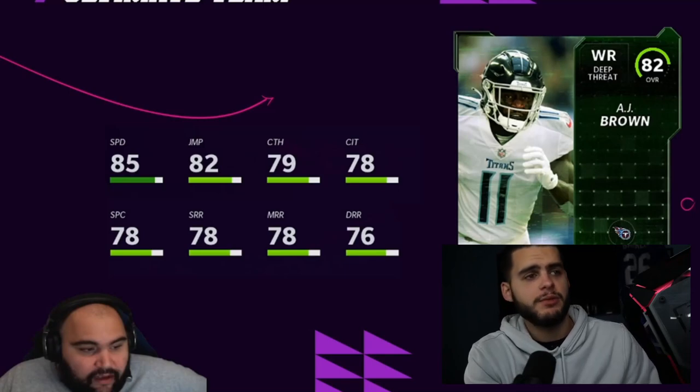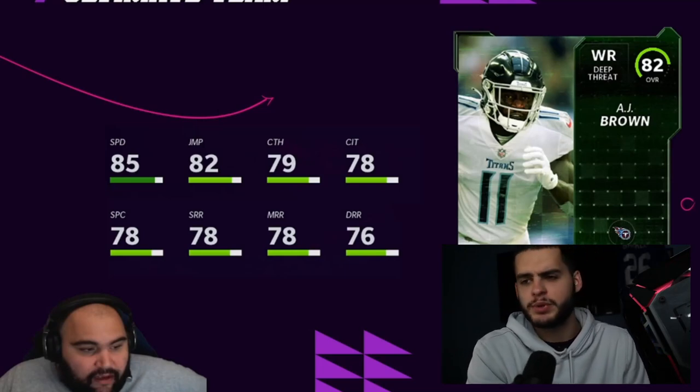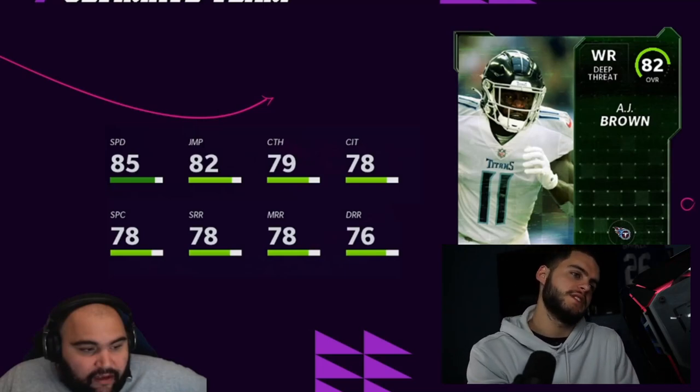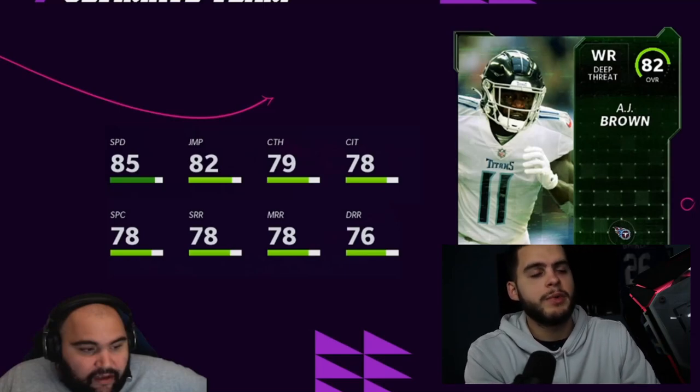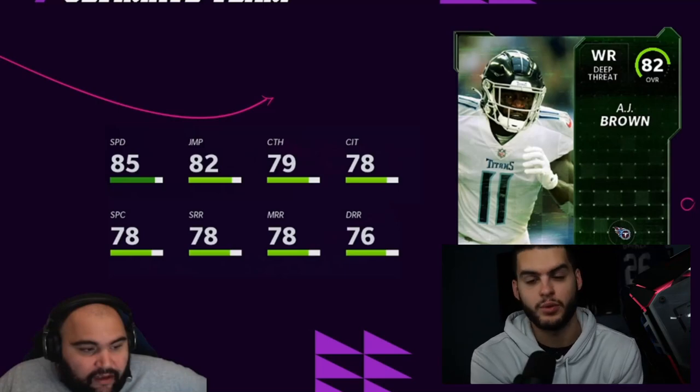For one of the first lower pieces, we have an 82 overall AJ Brown. This is pretty cool because AJ Brown had a flashback card or rising star card, so you will get a plus one on his power-up. If he was an 89 he becomes a 90, which means he's a 91 now — making AJ Brown a more usable card. This card itself is more of a collectible.